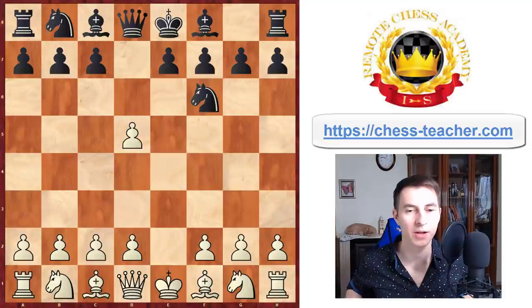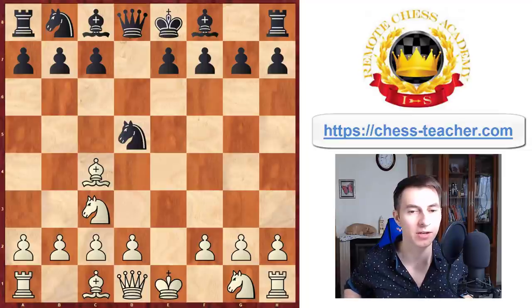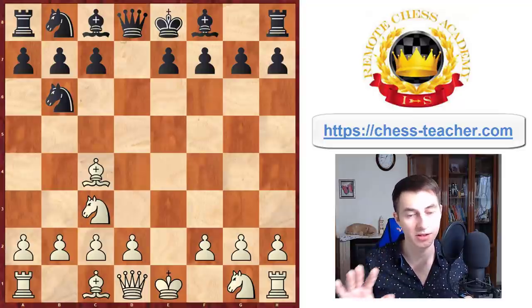It happens after pawn takes, if black goes knight f6, knight c3, knight takes, bishop c4. Since the knight on d5 is attacked twice by white's bishop and knight, the knight may decide to go back to knight b6. There are some other options of course, but in this video I'd like to share a trap that happens in this line.